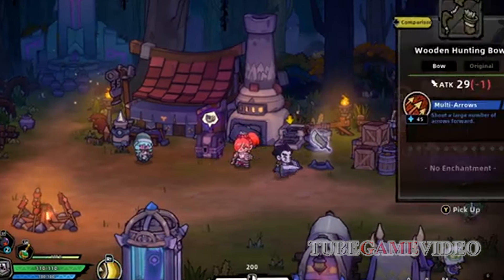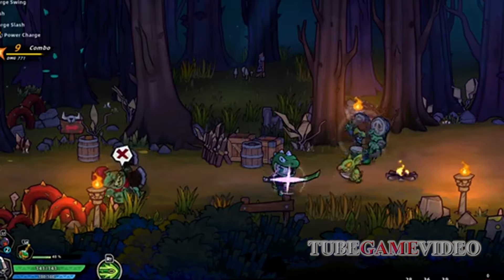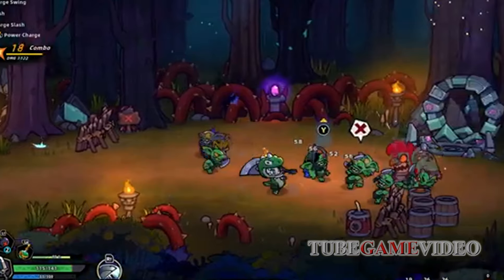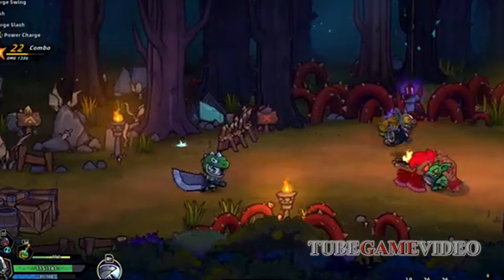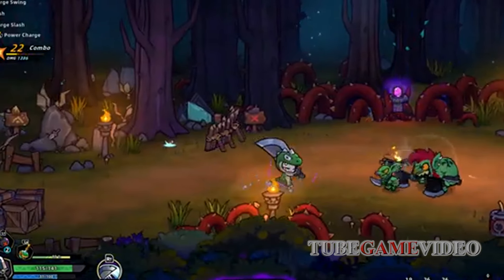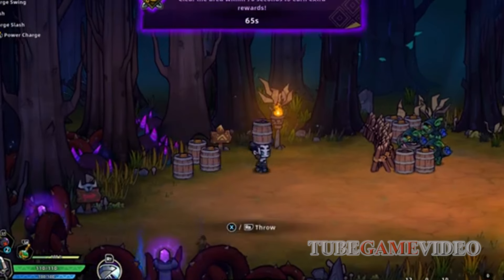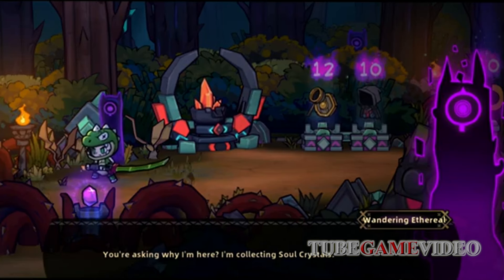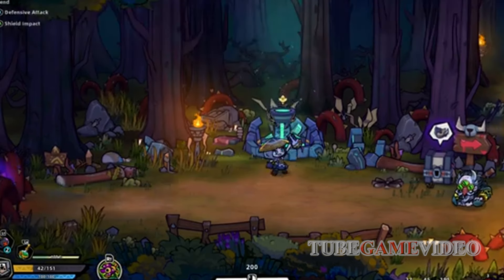The gameplay in Lost Castle 2 is a delightful mix of roguelite elements and RPG mechanics. The combat system, while not revolutionary, feels refined and enjoyable. Unlike its predecessor, which had its combat largely dependent on combos, Lost Castle 2 emphasizes ability-based combat. This change adds a strategic layer, as players must think critically about their abilities and how they interact with different enemies.